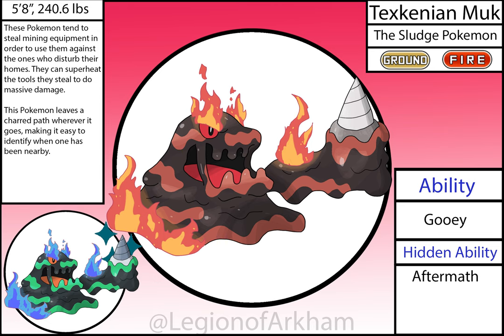Texkinian Muk, the Sludge Pokémon — evolves from Texkinian Grimer when given a Fire Stone. This form is based on oil fires generally across the board. I added the drill to reference drilling for oil and to break up the sludge with a more interesting design concept outside of the fire. They can set the drill on fire when they attack, probably for a signature move. This Pokémon is pretty good, and it stayed all right from the base region into the redesign. Maybe next region I'll have a little bit more to say — keep that in mind.